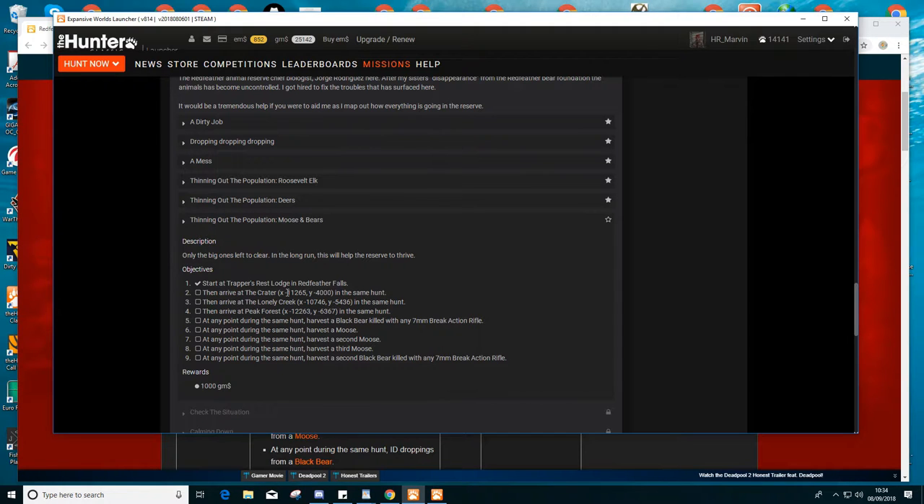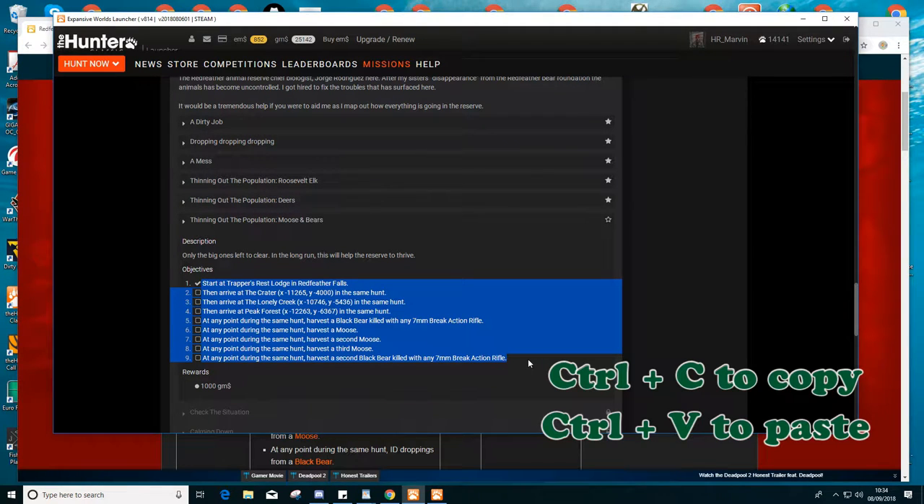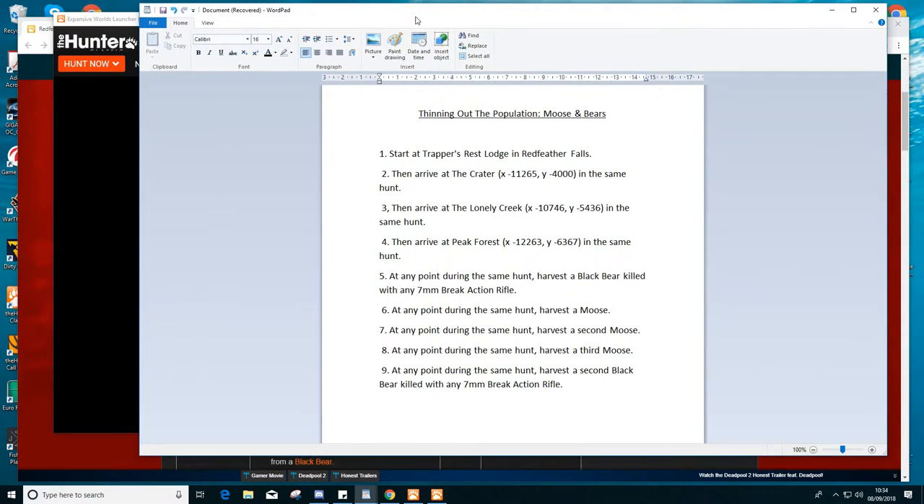I've already got a tick by it because I'm at the Trappers Rest Lodge. Copy the mission text by left-clicking, highlighting it in blue, then press Ctrl+C on your keyboard. Open up Word — which I've already done — and paste that mission in. You can then refer back to it if you're wondering what your next mission or target is.